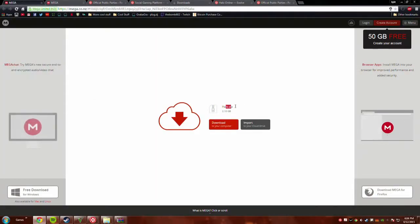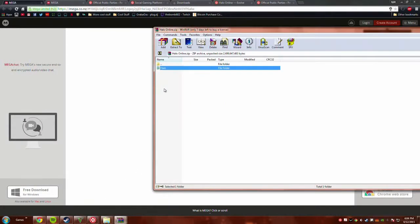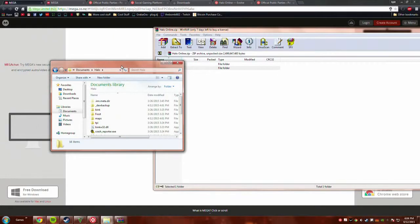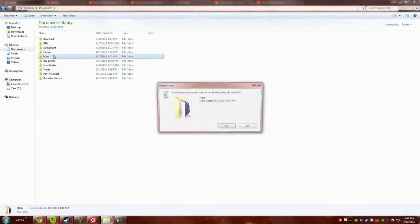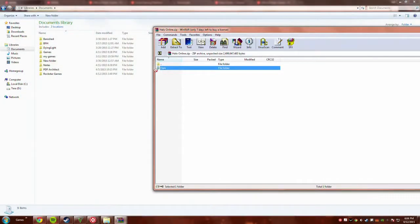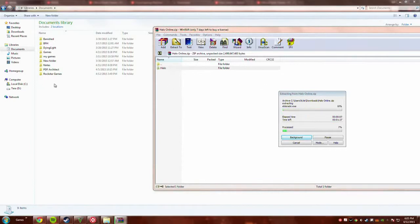I'm gonna have all these links in the description so don't worry about it. What you're gonna download first is halo.zip — I've got that over here and I've already extracted it. Let's get a good idea of how long it'll actually take you to download this. You're gonna bring this over to wherever you want to extract it — it's also gonna be where you play it.